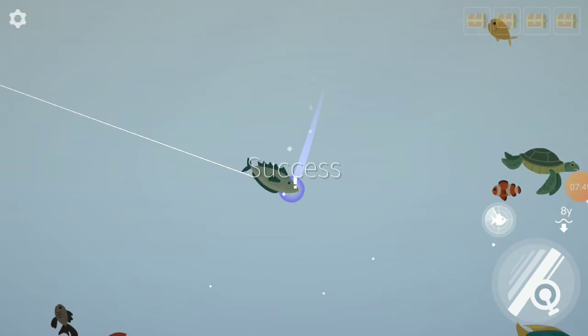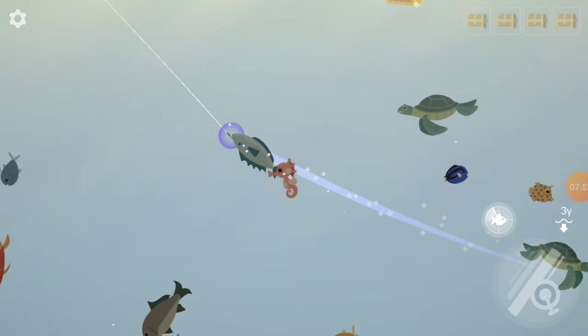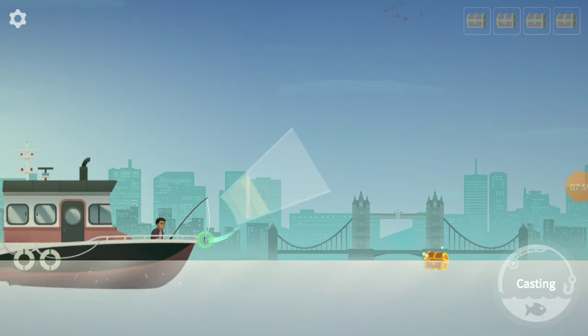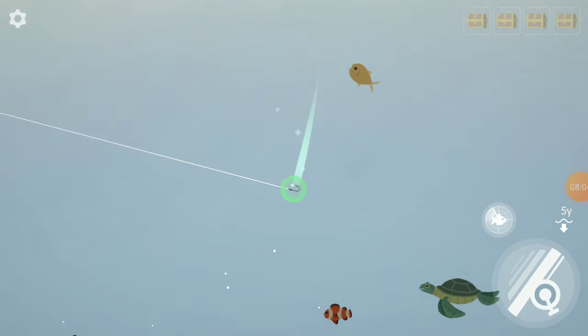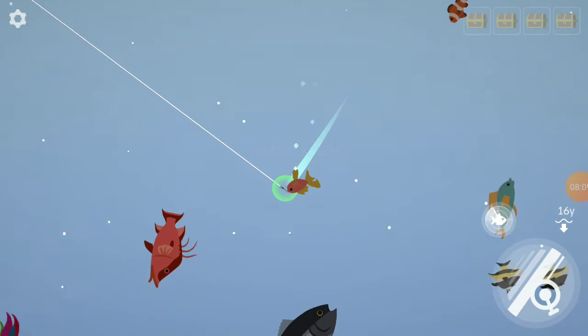I didn't mean to get it again, but that's fine. These fish give you a crazy amount of money. There's the cube fish again. In the next episode we will go to visit the Ancient Sea — and I need to get the black tuna.